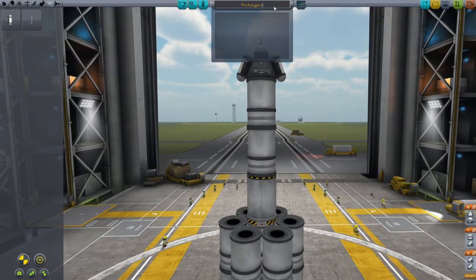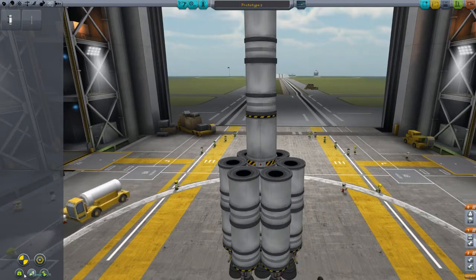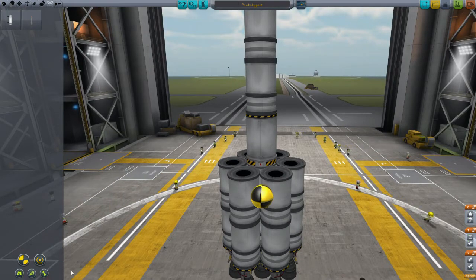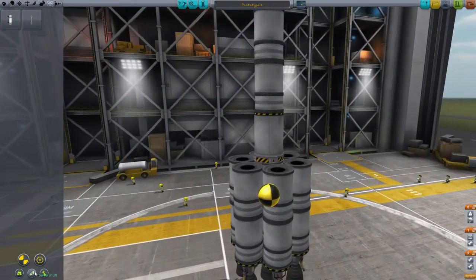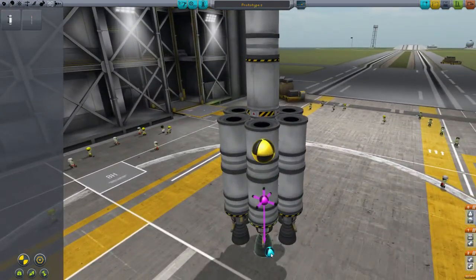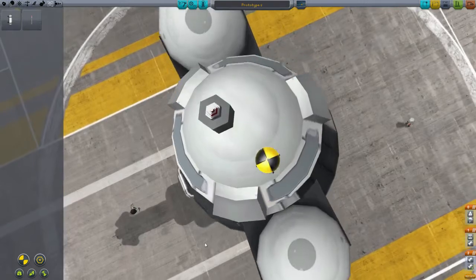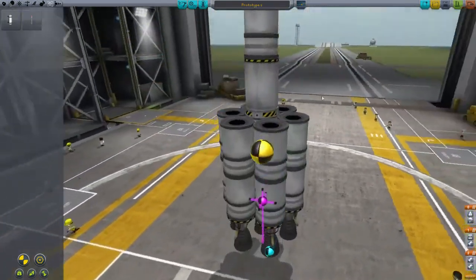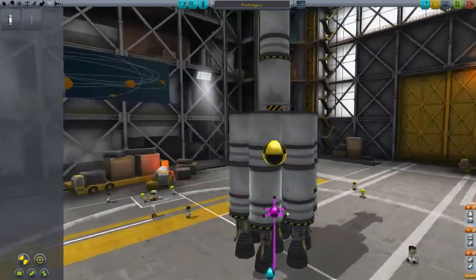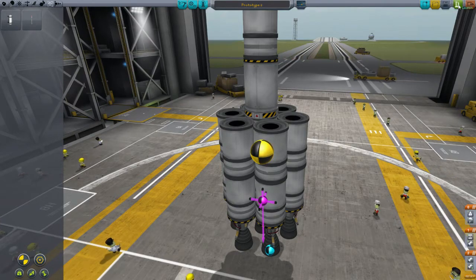We are going to name this the Prototype 2 and save it. I think we are going to go straight onto the launch pad. You can check here — center of mass is there, center of lift... I don't know where, it doesn't want to say — but center of thrust is in the middle. This center of lift offset is actually because of the rotation of the planet Kerbin, so this is always going to be slightly offset. But as long as the center of thrust and center of mass are aligned from the top and the center of thrust always stays in the middle under the center of gravity, you are pretty much flying straight. We are going to save this and go to the launch pad.